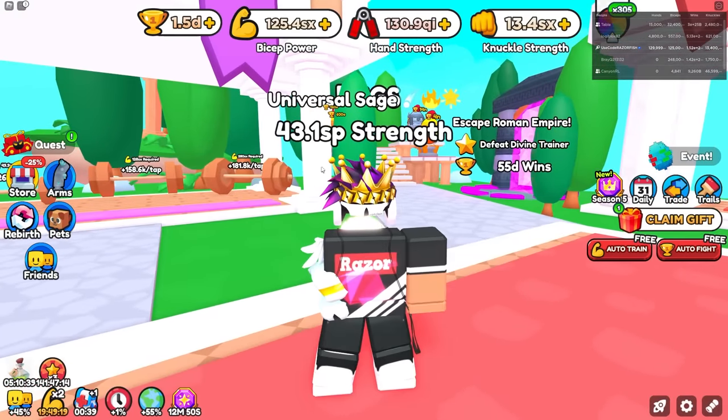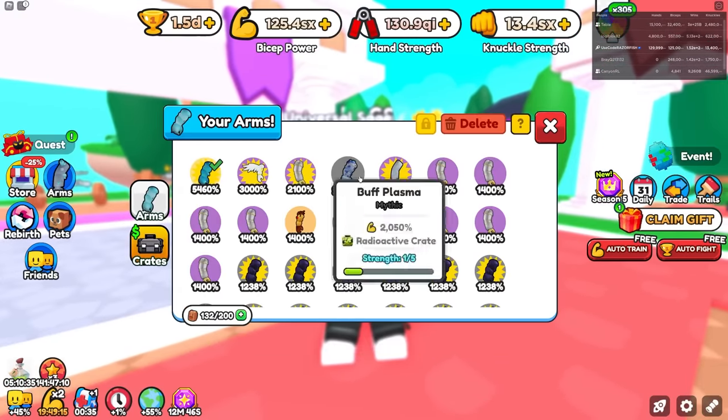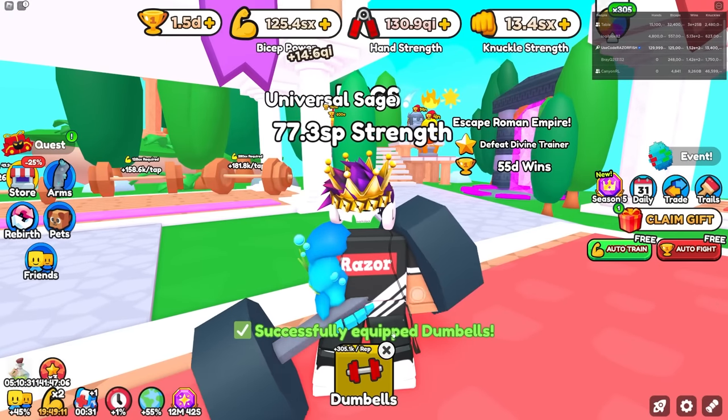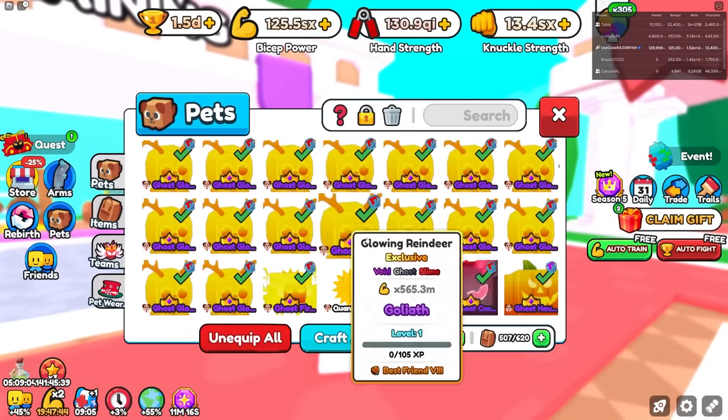Let's go check out the arms. Currently I have 43.1 SP strength. Now with that arm let's see what I end up with — for 43.1 I got up to 77.3 SP, and it doesn't end there guys.